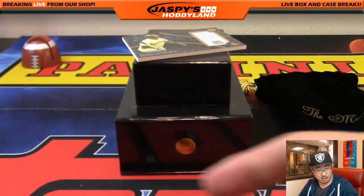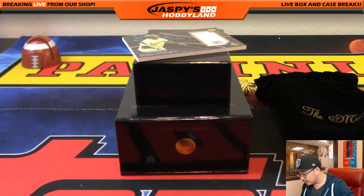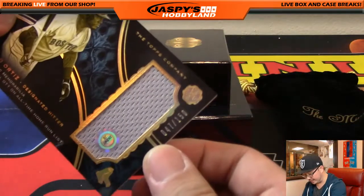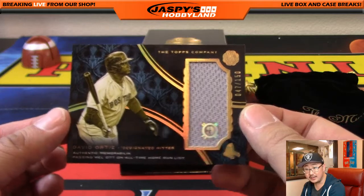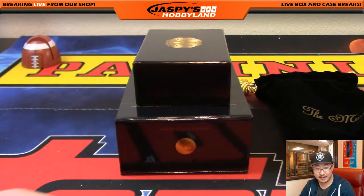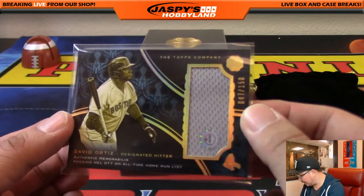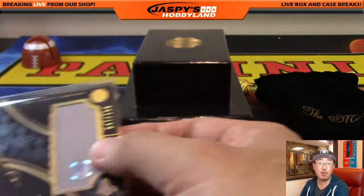Nice one, Dave. And the last one is David Ortiz out of 150. Going by the number on the left, it's 47 out of 150. Nice. So there's the relic right there — I love the hologram stickers. JB 280-067, so you know exactly what game that came from. And number 47 is Darren McKenzie with number 47.